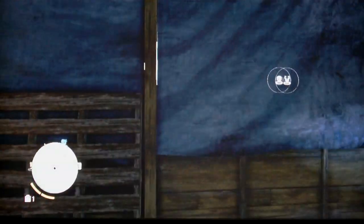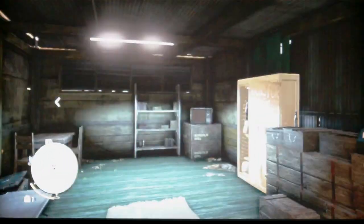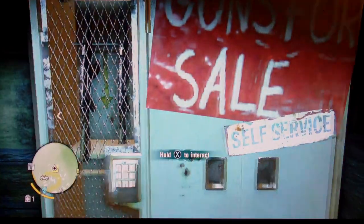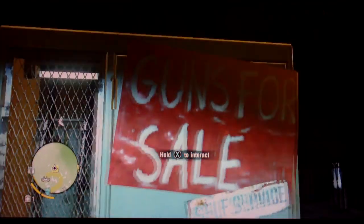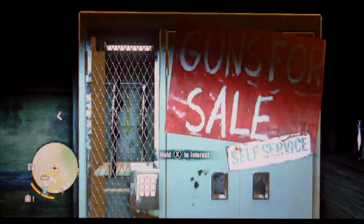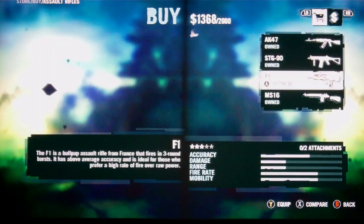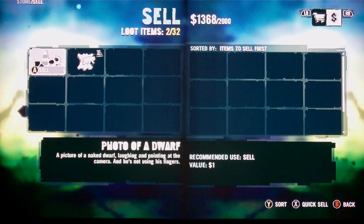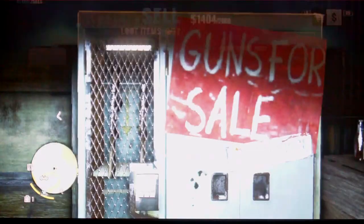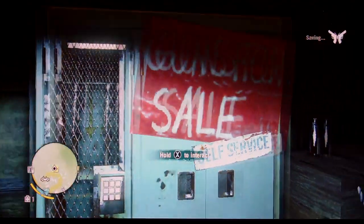Pretty much every base you unlock — the first one is sitting at a little village. You'll see this thing glowing and flashing. Go up to it and hold X. This is how you get all your weapons and stuff like that. Then hit RB if you have an Xbox — this is how you sell, and you'll see all the money go up in the right-hand corner.